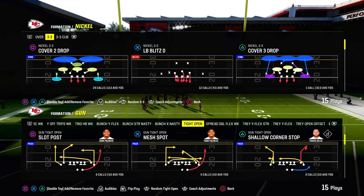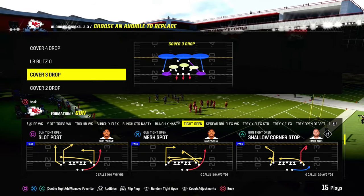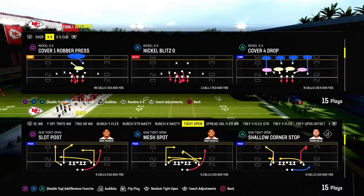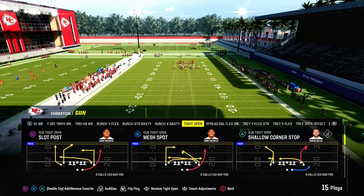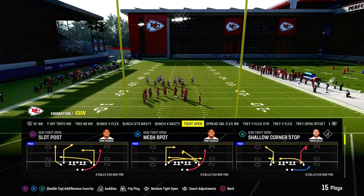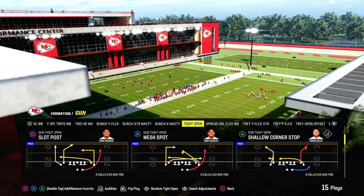I wanted to provide you guys with something kind of different. This is going to be a free mini ebook out of the Gun Tight Open — a formation I've been messing around with and wanted to bring you guys a full breakdown on. It's in the Chiefs playbook and this is a sampling of what we do on the Patreon page. If you're not a Patreon member yet, it's only $10 to join and you get access to all my ebooks.